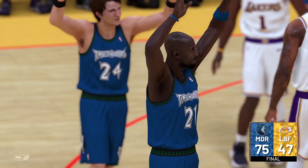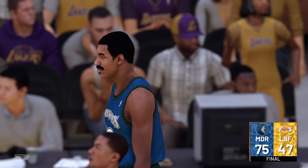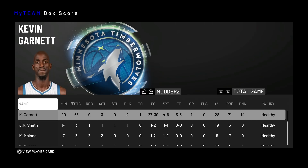We win the game 75-47 with ease. Kevin Garnett was doing the work. Box score: KG in 20 minutes — 63 points, nine rebounds, three assists, two blocks, only one turnover, 27-for-39 from the field, four-for-six from three, and perfect from the free throw line. I'm liking this Kevin Garnett card — he's feeling just like he was last year. What's crazy is this isn't even potentially the best KG card. If this is a 98 overall, cover series cards almost have to be opals.